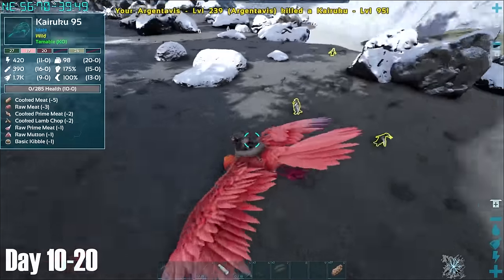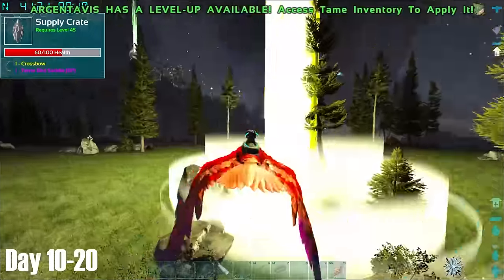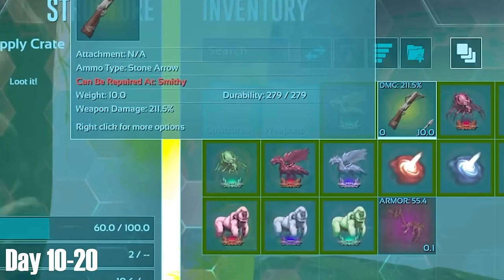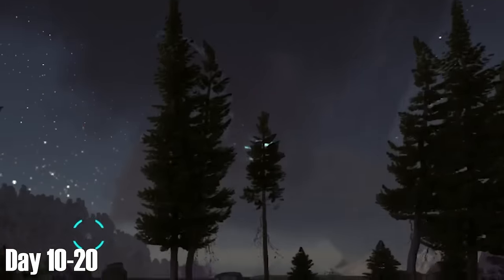As I was already close to the snow biome, I took this opportunity to get some organic polymer so that I could make some cryopods. On the way back to base I found a yellow drop where I got a Mastercraft crossbow, which is by far the most useful item I'd received from a drop thus far.